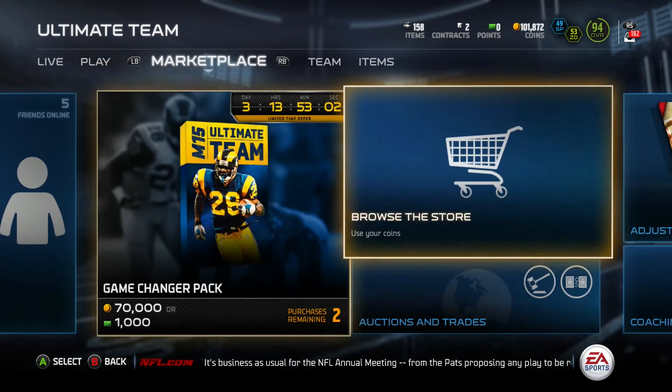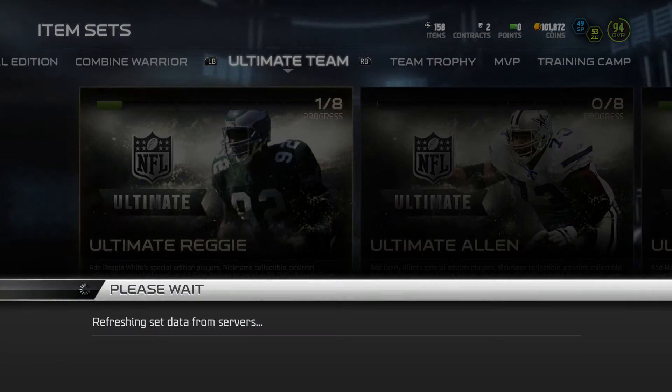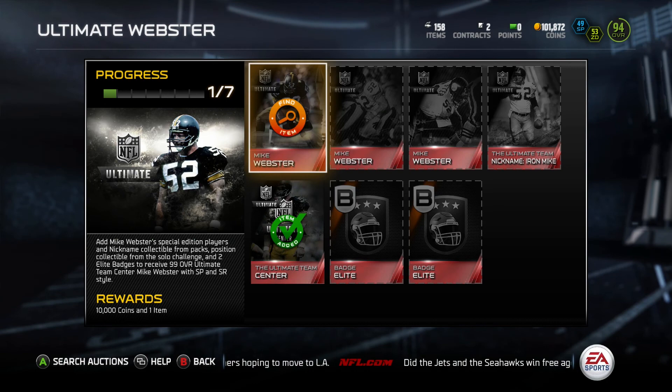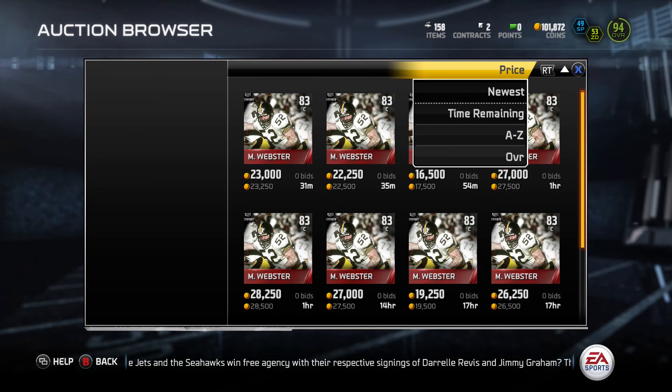Like I said in the last video, if you look at these legends it's pretty interesting. The current players or really popular players are through the roof in terms of price. But then if you go to something like Ultimate Mike Webster — all-time great, no doubt about it — let's price it out: about 7,800 for one card.